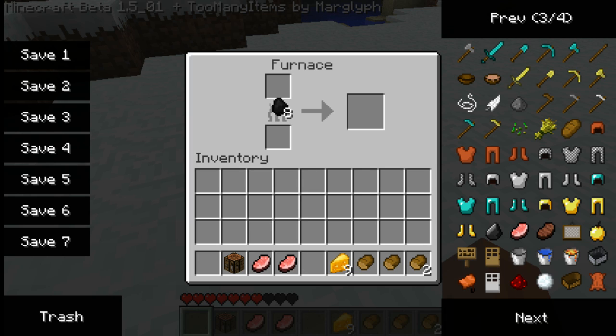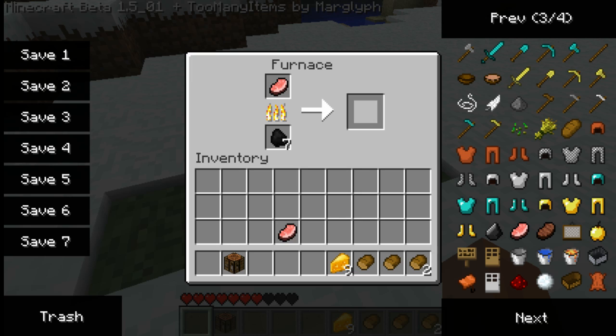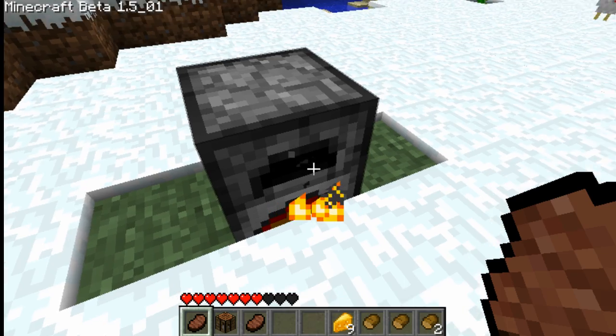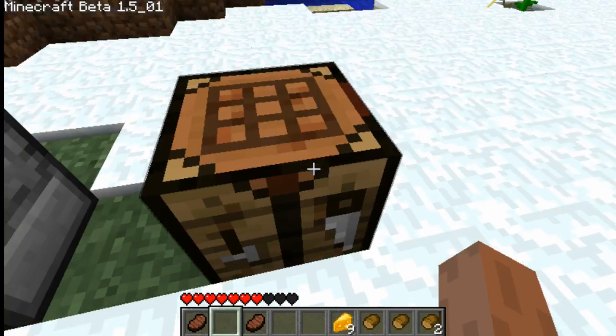Now you want to have some cooked pork chop, so put some pork into a furnace with some coal or wood. I'm just going to make two of those. There's one, and now for the next one. There are our two pork chops.